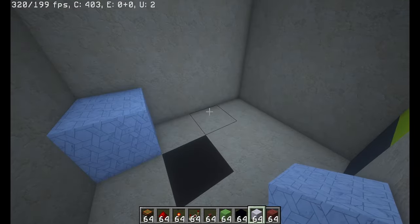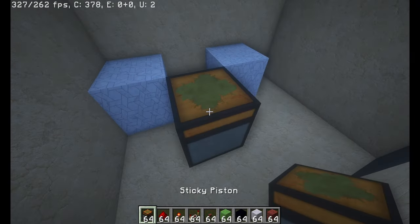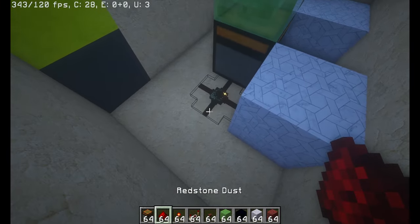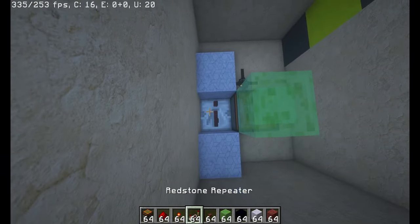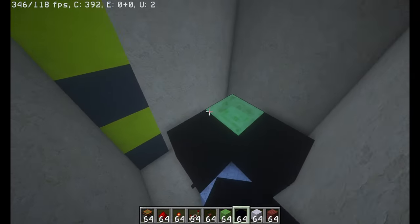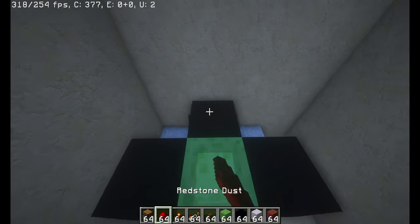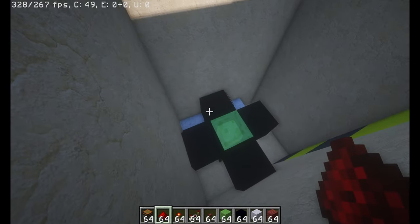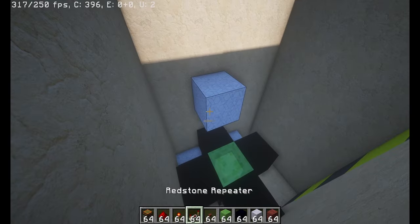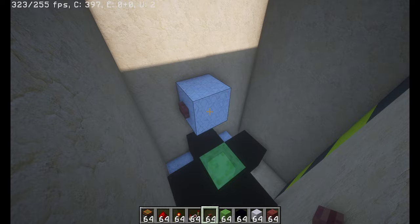First up, you're going to place two solid blocks of your choice, and a sticky piston facing upwards, with a slime block on it. Then you're going to place a piece of redstone dust, a repeater set to 4 ticks, and then place obsidian in a plus shape around this slime block, and then redstone dust on top of these two blocks. Next, you're going to place a solid block above this redstone dust, and this is going to be where you're putting your input, and this mechanism is what's launching you upwards.